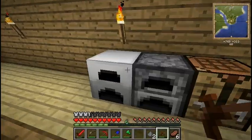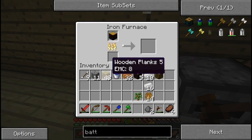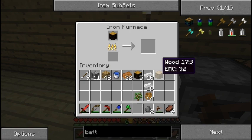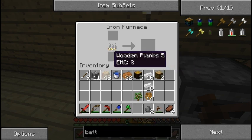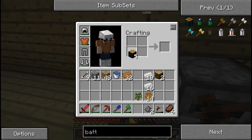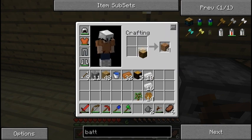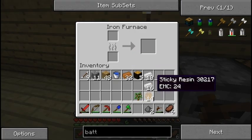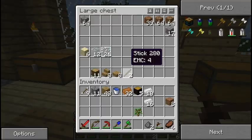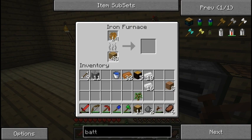It doesn't work in a regular furnace. Oh — it turned into a jungle log, that's pretty strange. I think you have to put these in extractors. One of the things about jungle or rubber wood is they only turn into three planks. If you want four, I guess you have to smelt them in your regular furnace. Let's go ahead and smelt this sticky resin. I should probably make some charcoal and quit using my coal.